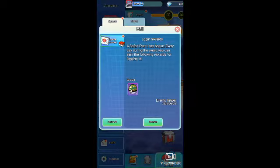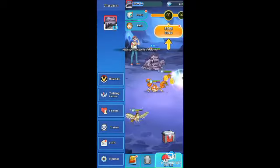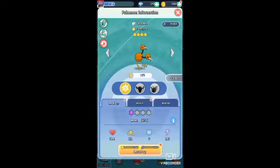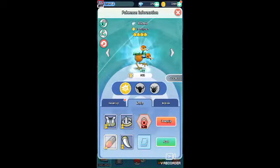So we got some mails and some more Safari balls. Mail's empty guys. Now let's level up our Dodo.